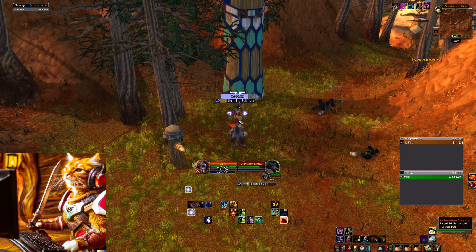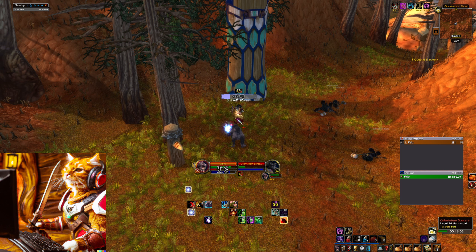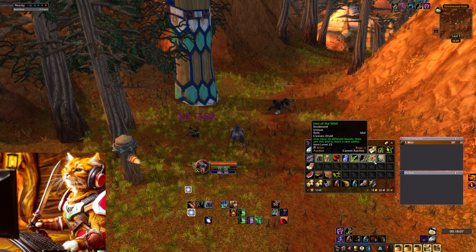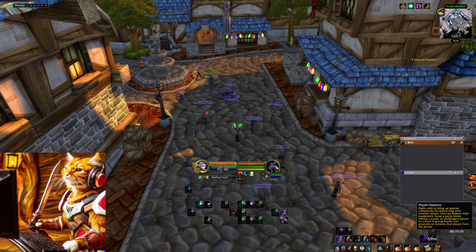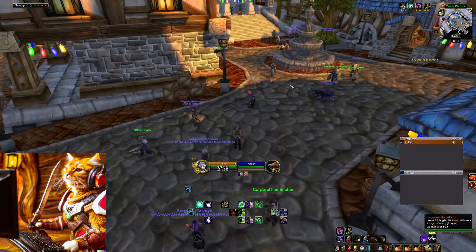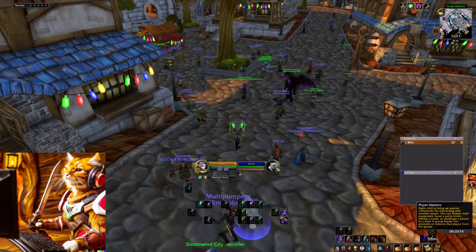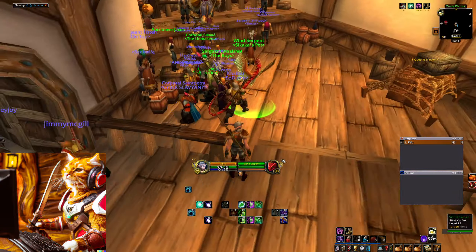After acquiring the drop you have to do another task. To transform the idol into your new rune you need to heal 10 different beasts. To do this just go into a major town and heal pets of hunters, or heal other druids in bear or cat form. Use Healing Touch to get a stack. After 10 heals your idol will change into your new rune, Idol of the Wild.